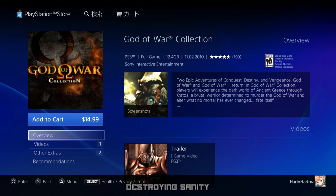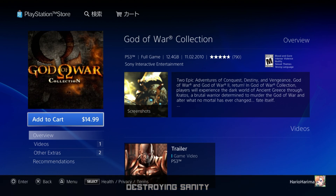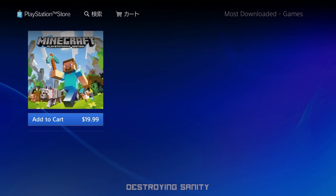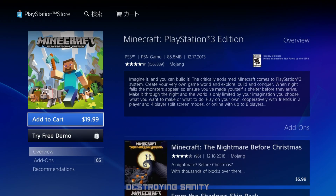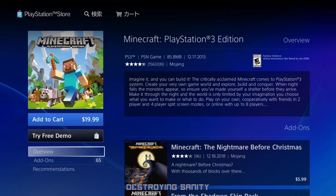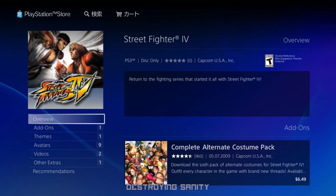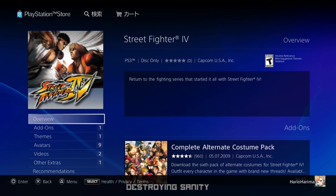Some people have had success by highlighting the 'Overview' section and pressing up once to be able to add the game to cart. Be careful though — not all games have that feature, some have trial demos, so you may need to press up twice. Also remember that not all games are purchasable digitally; some will say 'disc only' in the description.